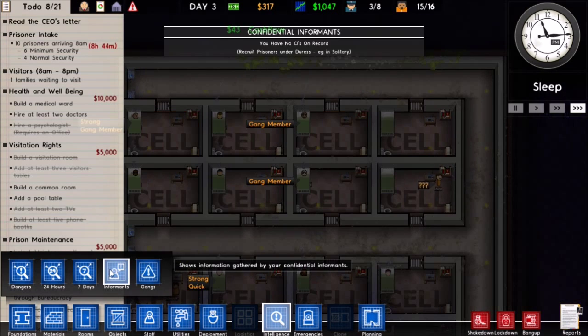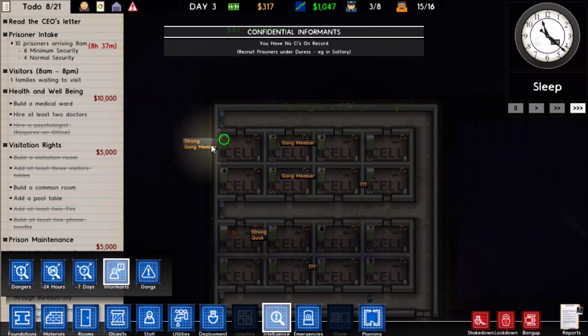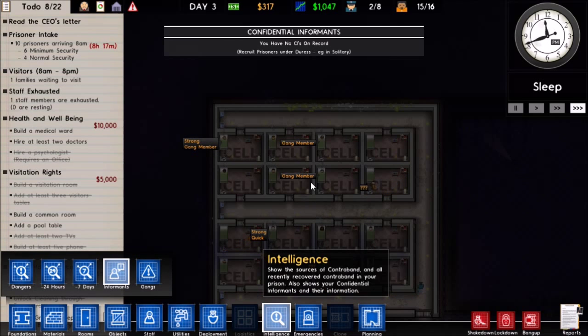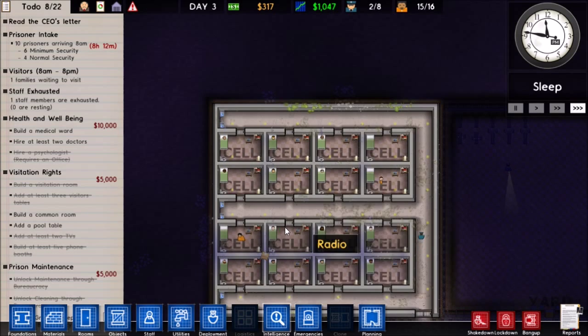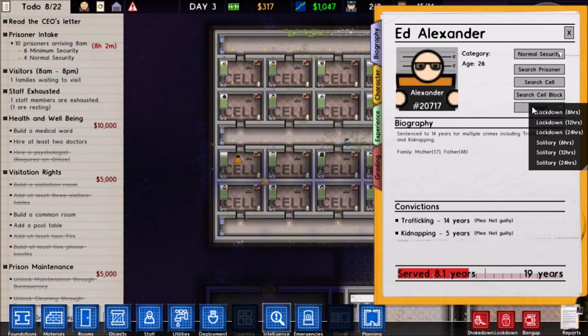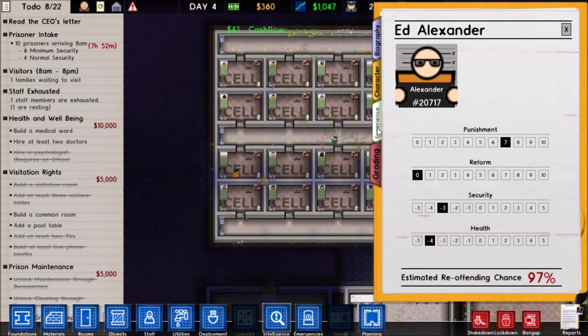We have no informants. You can recruit prisoners under duress, like in solitary — so you can pressure inmates to become informants when they're in solitary. I could lock them up in solitary, but that would probably piss them off, so I probably shouldn't do that.